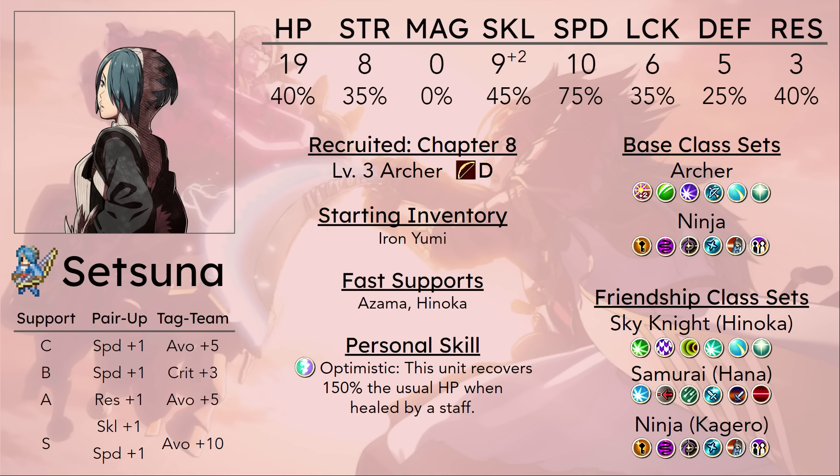She does eventually get flight if you get her to level 10 and go to Kinshi Knight, but flight usually isn't the most beneficial thing in Birthright. There are a few maps, especially Paralogues and the Fire Falls map, where it's useful. But generally, flight isn't something you need very often. And even if you want flight, there are much easier ways to get it — like Reina, Scarlet, Tsubaki, and Hinoka. You probably don't need an extra flyer in the form of Setsuna.